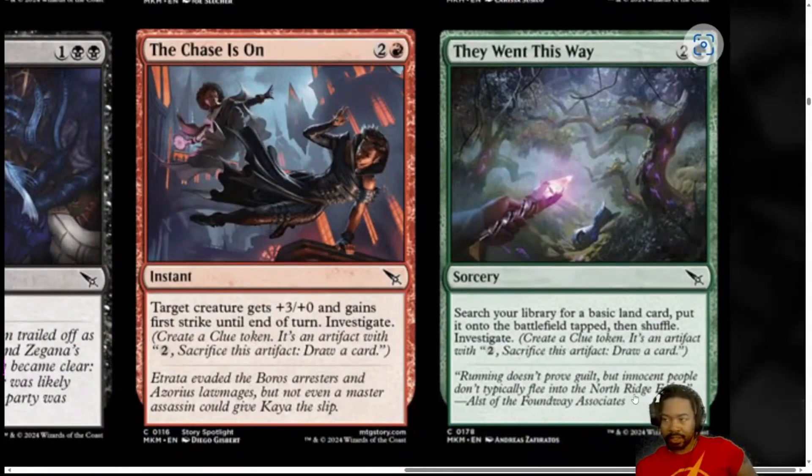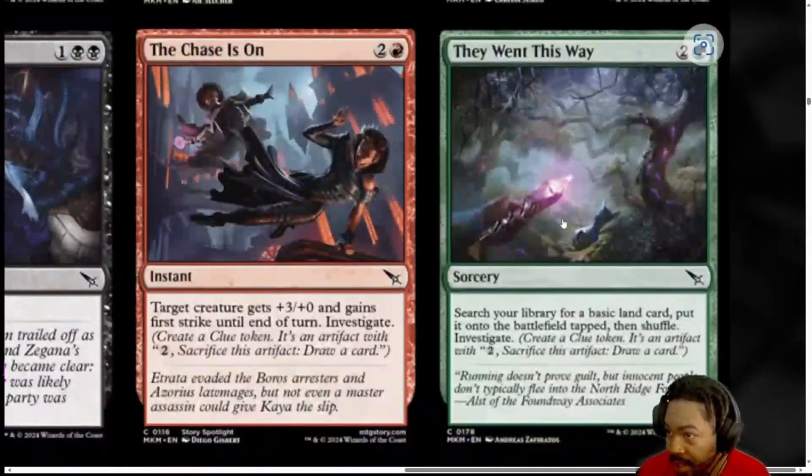Next, we have They Went This Way. 3 mana, 2 generic and a green. Sorcery. Search your library for a basic land, put it on the battlefield tapped, shuffle, Investigate. I'm going to put this at a 2 as well. I like the card. Finding a basic land, ramping you on turn 3 — but do you have room and time for that? What I really like about this is it not only finds you that land, it also lets you Investigate. So it's generating an artifact that you can sac and also giving you an opportunity to draw a card. If you need draw spells, I think this is going to be there for you. I'm going to leave this at a 2.